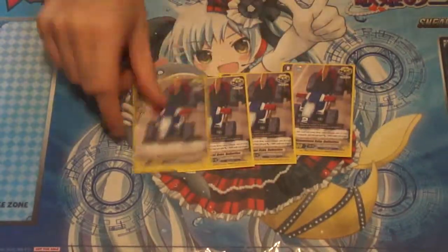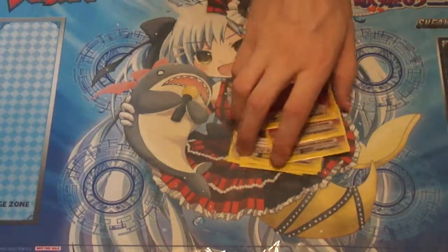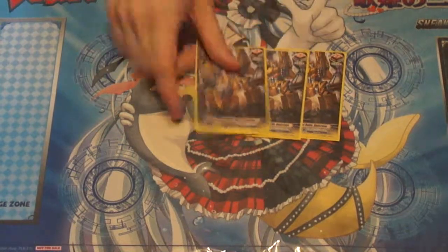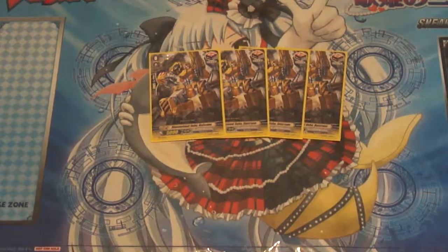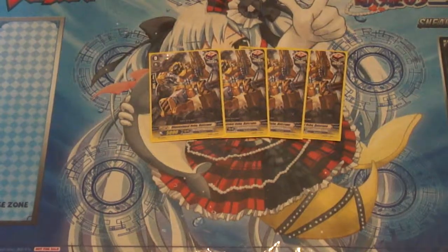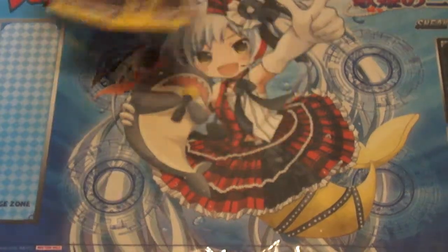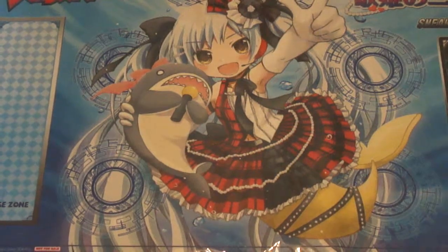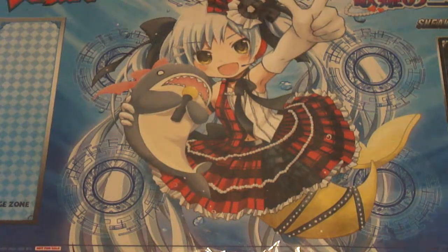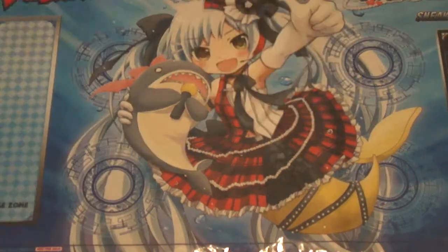Trigger lineup: we've got eight crit for your Dimensional Robo triggers. You want to pressure your opponent as much as possible with criticals, but since your vanguards are doing a lot of that, I also run four draw triggers to gain card advantage, because you're minusing so much early on to get to your grade threes as fast as possible, and you need to reclaim some of that advantage. So I'm running the standard eight crit, four draw to balance it out. Some people run twelve crit to maximize pressure, and some run six draw and six criticals — whichever is preference for you, depending on if you want to focus on pressure or maintaining card advantage. And then your standard four Dimensional Robo heals.